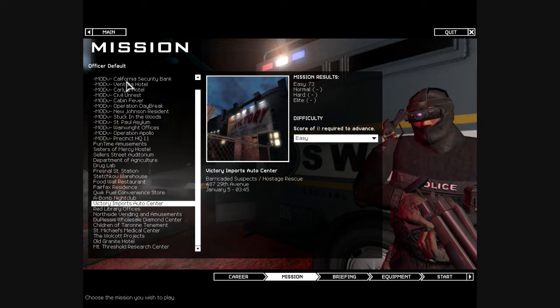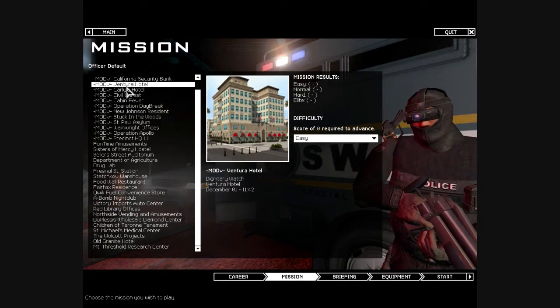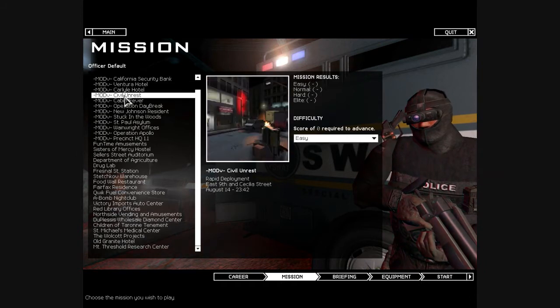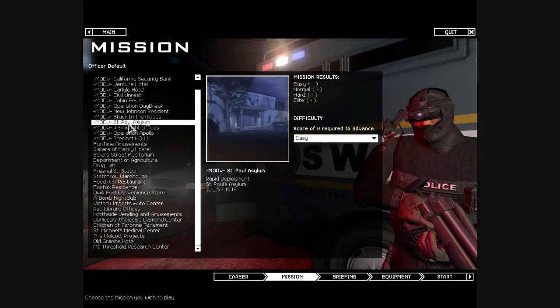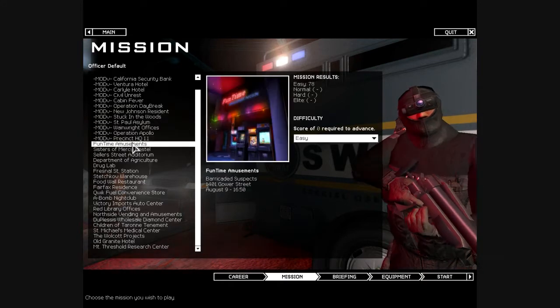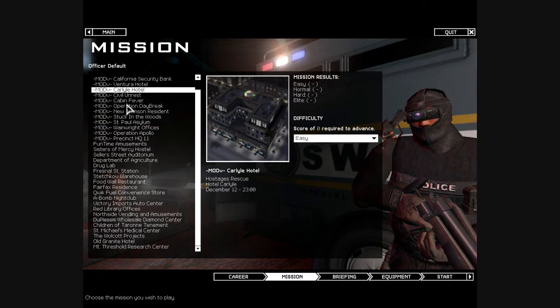As you can see right here, as well as all the Stetchkov Syndicate levels that it adds, it also adds a bunch of mod levels. And now that I look at these, from the icons, these are maps from... well, not all of them, but some of them are maps from SWAT 3. I know those first few were. So I can't wait to do those. These are all levels that I have never played before, except I played a couple in SWAT 3.